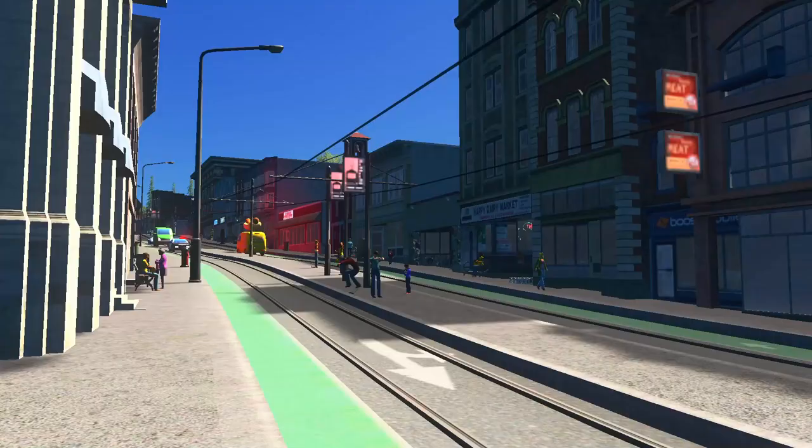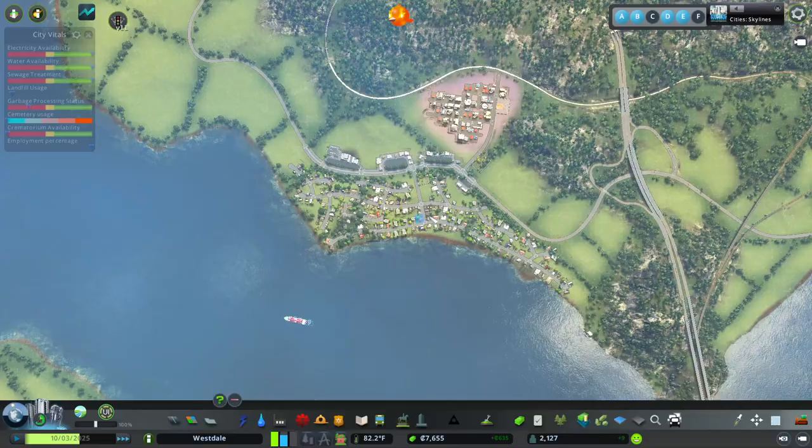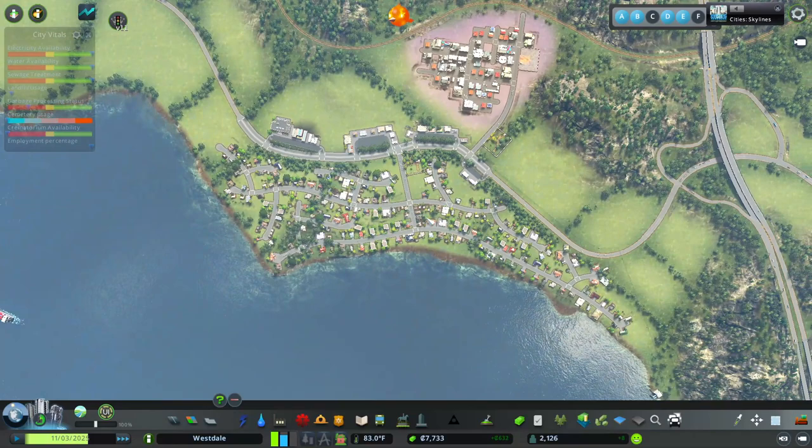I'm going to make a historical small town, maybe with an old tram line. We are going to use the new roads and trams in the latest update, as well as some mods for the main street. Last episode we made a really car-dependent area — just a standard American suburb.